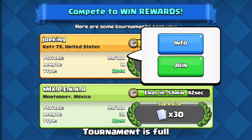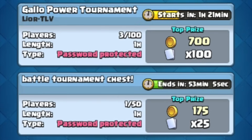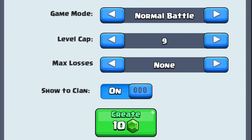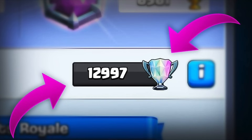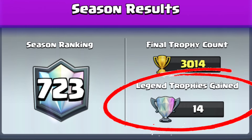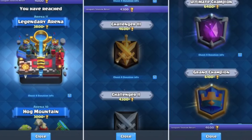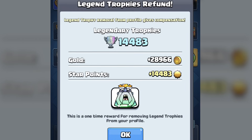Private Tournaments refers to the OG tournament system, when you could make tournaments with friends and earn rewards. Unfortunately, tournaments were changed and private tournaments are now only for fun with no rewards. Legendary Trophies was essentially the end game before leagues — players accumulated legendary trophies displayed on their profile as a flex. In March of 2017, these were replaced by the league system, with compensation and an exclusive emote given to players.